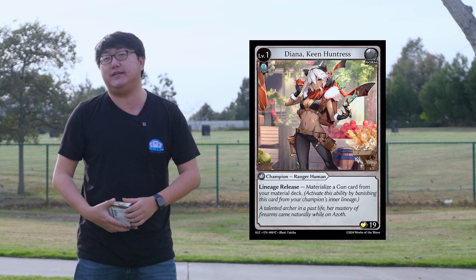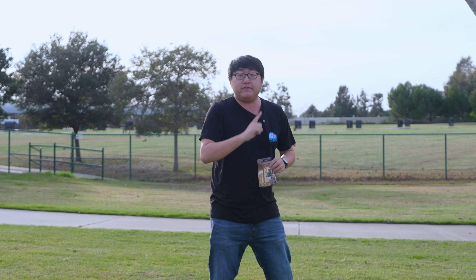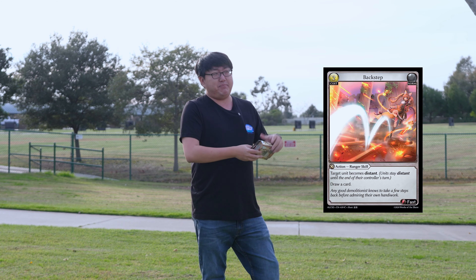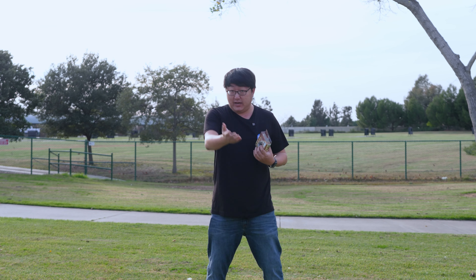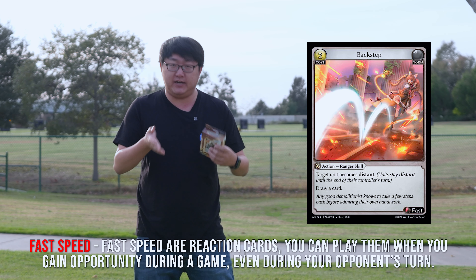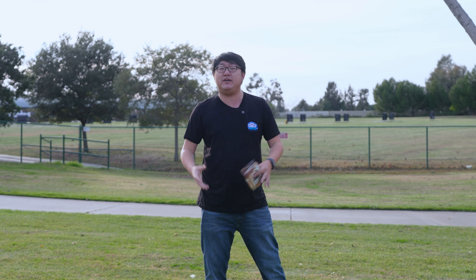Now that we're level one, we're introduced to Diana, Keen Huntress, and with her comes the Ranger class bonus. Key things to look out for is Range X, which basically means the damage gets amped up by that number — however that card has to be distant. Distant is just a state of that card, and there are a few cards that give distant to a unit, like Reposition, Backstep, and Evasive Maneuvers. Rangers specialize in darting in and out of combat, so my advice is to play these distant cards on your opponent's turn, because distant lasts until the end of the controller's turn.